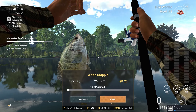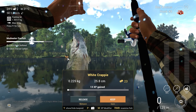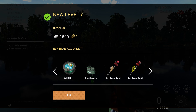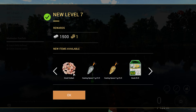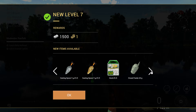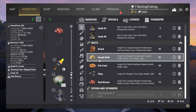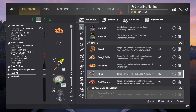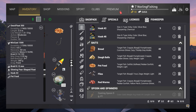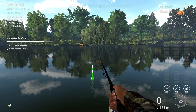We caught the white crappie, which means we only need the bullhead and catfish. We need to switch bait and location. We also reached level 7, which unlocks some pretty good stuff, and we made an easy 1500 silver. Let's switch to size 2 hooks, use pet food for bait, and change depth to 100 centimeters. At this spot I think you can only catch the catfish and the bullhead, so it should be fairly easy to get both done.